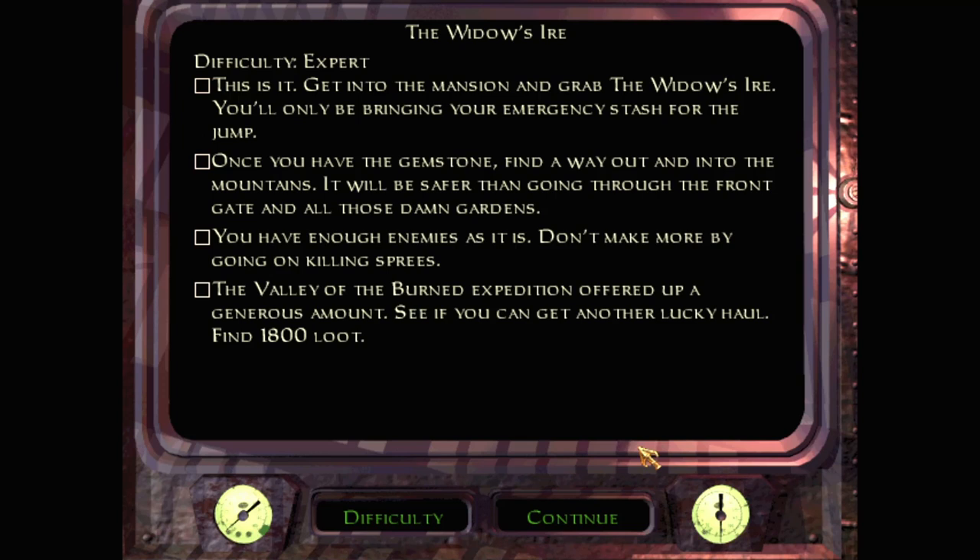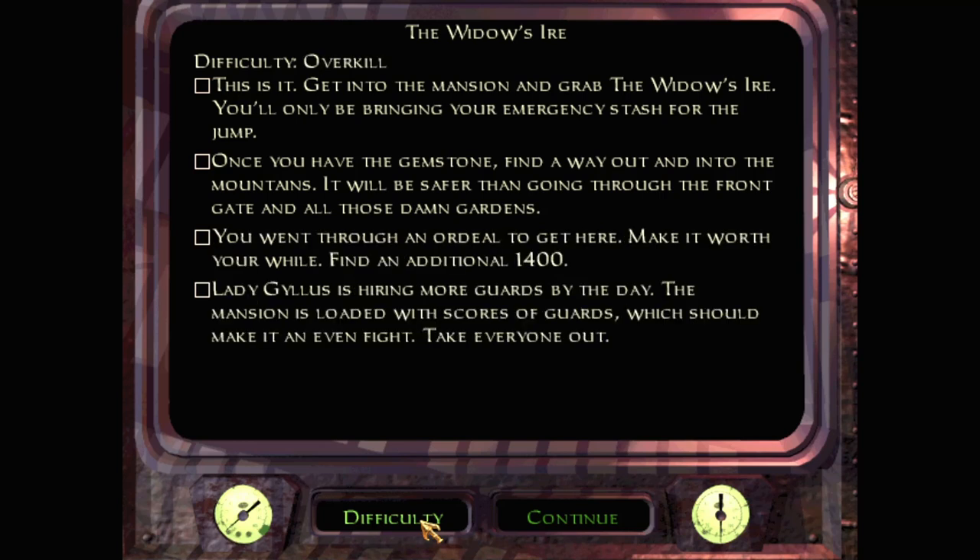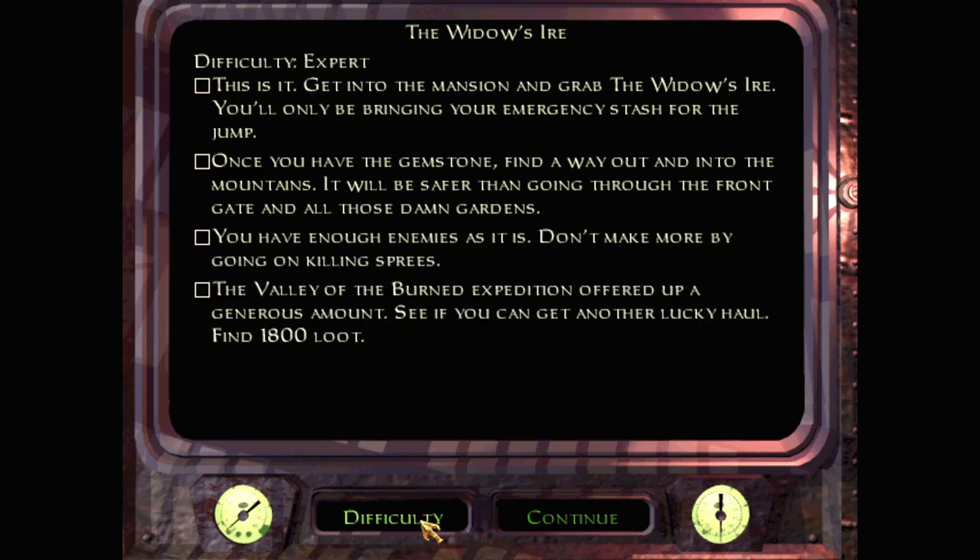The Valley of the Burned Expedition offered up a generous amount — see if you can get another lucky haul. Bonus objectives include: find 1,800 loot, don't kill any unarmed, find 1,000, find 1,400. And overkill: the lady has more guards by the day. The mansion is loaded with scores of guards, which should make it an even fight — take everyone out. So the overkill objective is kill everyone. I don't want to go on killing sprees; that's not really my way of playing.